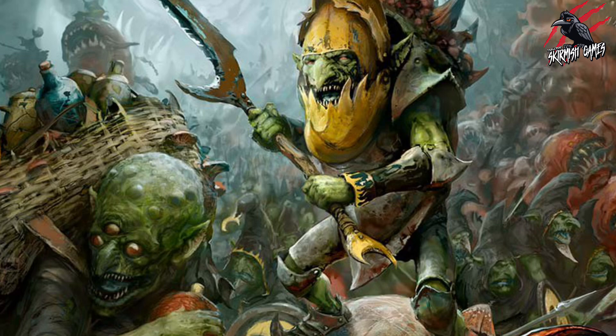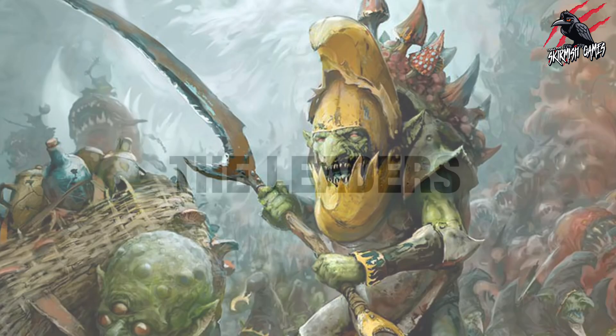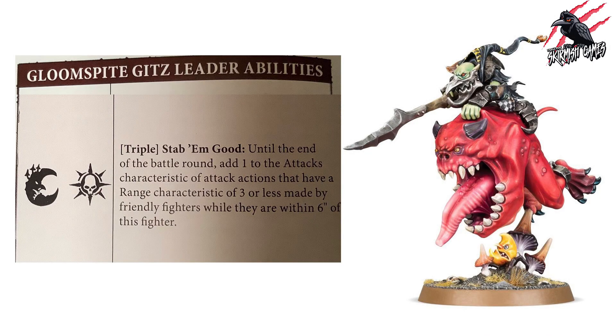Now let's get started looking at the cards and abilities, starting with the leaders. Every Gloomspike Gits leader is going to have the Gloomspike Gits rune mark and the Leadership rune mark, entitling them to use the triple ability called Stab Them Good: until the end of the battle round, add one to the Attacks characteristic of attack actions that have a range characteristic of three or less, made by friendly fighters within six inches of this fighter.